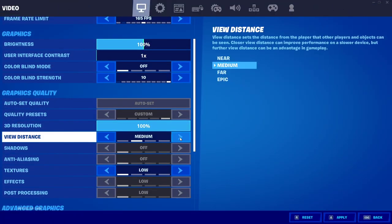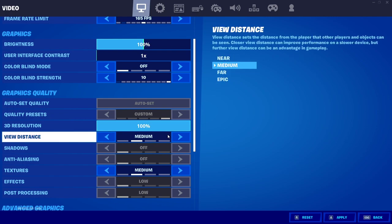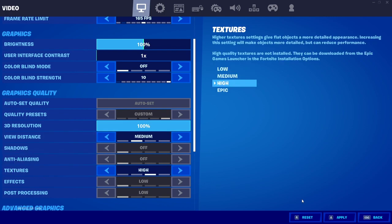For view distance, people say it doesn't matter and near is fine, but I think there's definitely a difference, so I put it on medium. You also want to keep textures on medium, high, or epic depending on your GPU, because Fortnite is CPU-heavy. What you're trying to do is put as much pressure off your CPU and onto your GPU as possible. Go medium if you're slightly above, far if you're way above, or epic if you have a crazy setup.